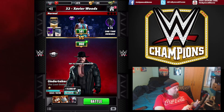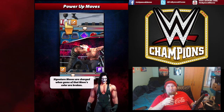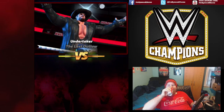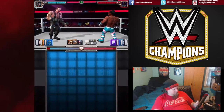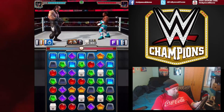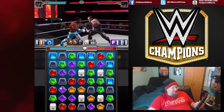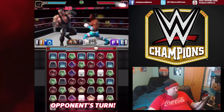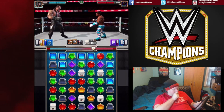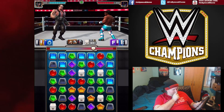We're down about 2,000 health. Normally I'd recover it but I think the Undertaker can do just fine — this is mostly just showing off the power of the Undertaker, and I want more value out of these health caps. He's got purple, blue, and black — let's match the blue to deny him the blue. That's a lot of damage too. He matches some purple — I'm fine with that. It really isn't a good play but I think that's the best we can make.